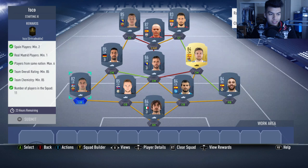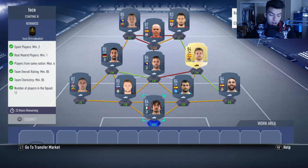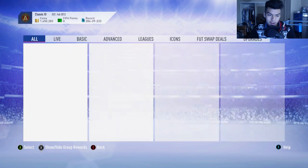You do need: two SBC players, one Real Madrid player, six from the same nation, 85 rating and 85 chemistry. Overall, it's 100,000 coins for this card. I think it's very worth it.